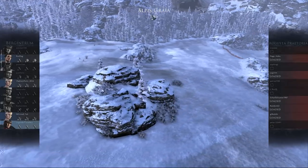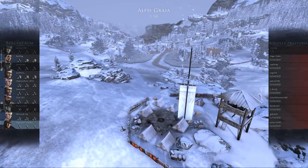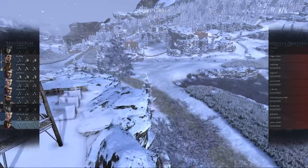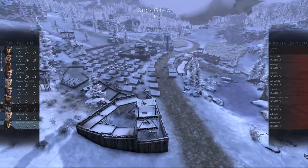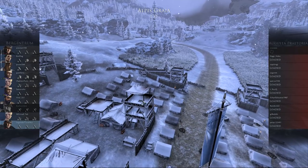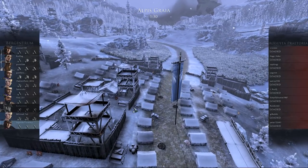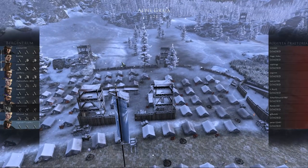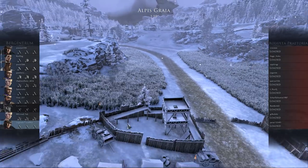So here we are at the Alpus Graia — a snow map, and other players are just loading in. One of the main failings I had in the previous match was not being aware of my surroundings; too busy trying to explain the game. I didn't look behind me and they capped the base right in the rear — that was a really fast capping, a very aggressive push. This map isn't quite so easy to just go right around and cap straight away, but I'll definitely want to keep an eye on it.